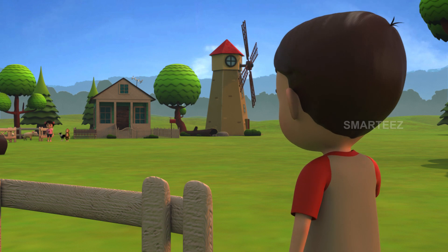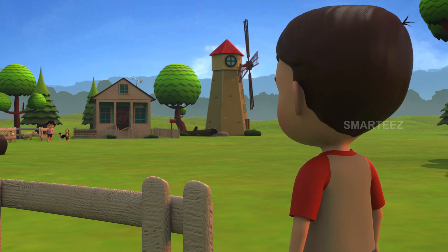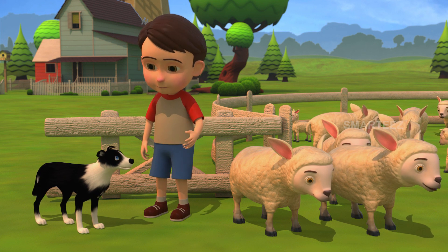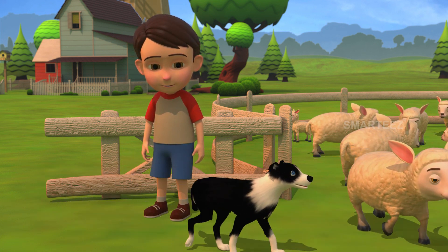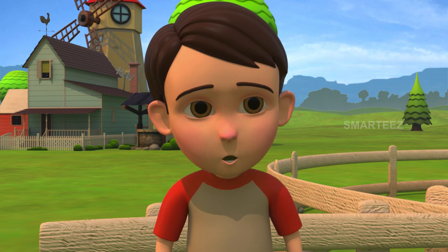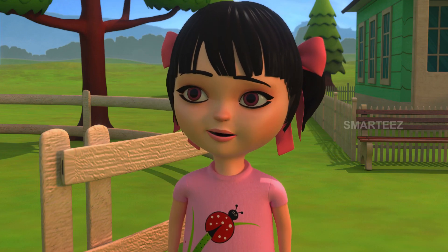Rick asks Raya if she got the first four sheep. Raya confirms she got the four. Rick then tells Raya he's sending the next three, and instructs Byra to carry on guiding the sheep. Raya confirms she received the three sheep.